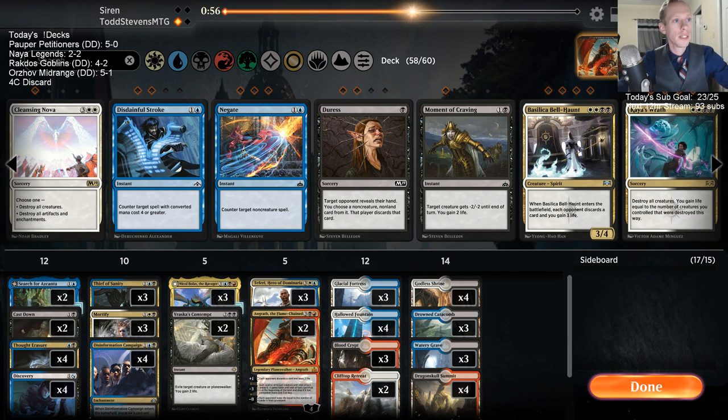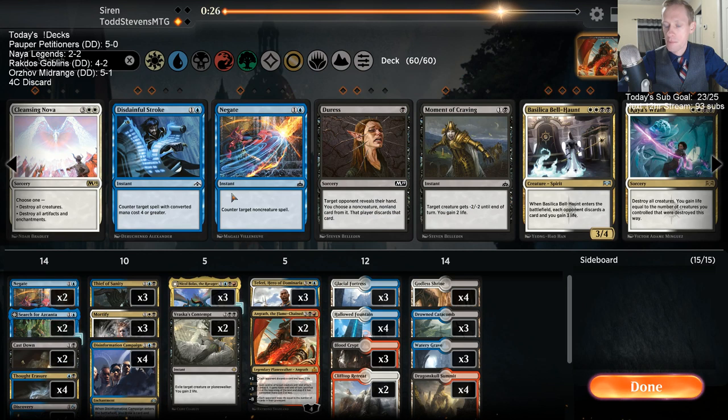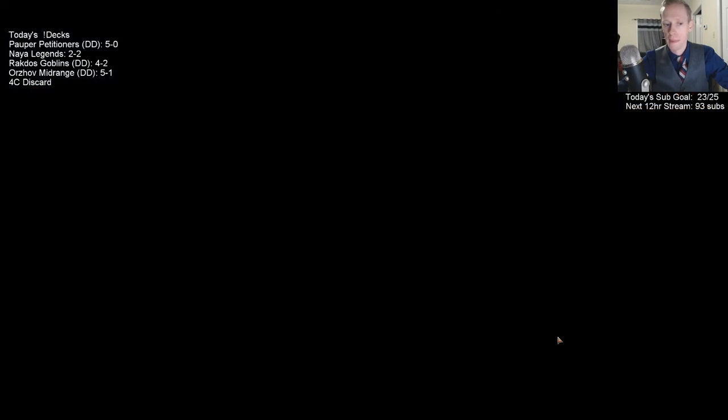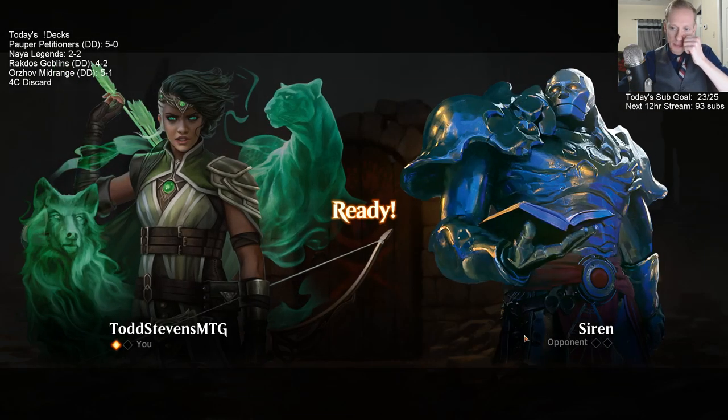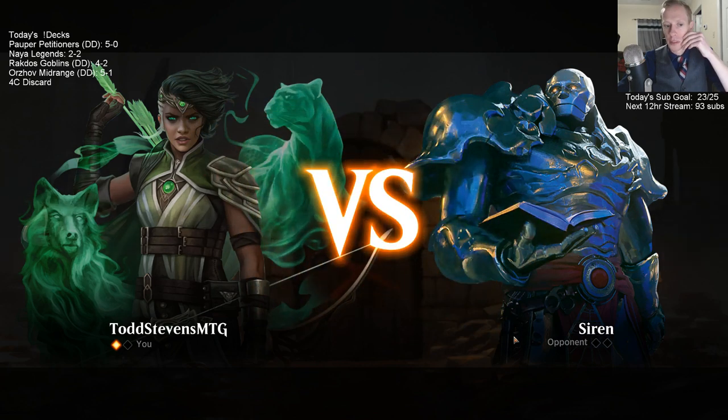The decklist isn't correct — the decklist command should be updated now. This deck is from a few days ago in stream decker. You have to scroll down a little bit to find it. Could play a couple Bell Haunts. Going with Negate — negate can hit Guild Summit. Their topdeck Guild Summit could certainly be a big problem.